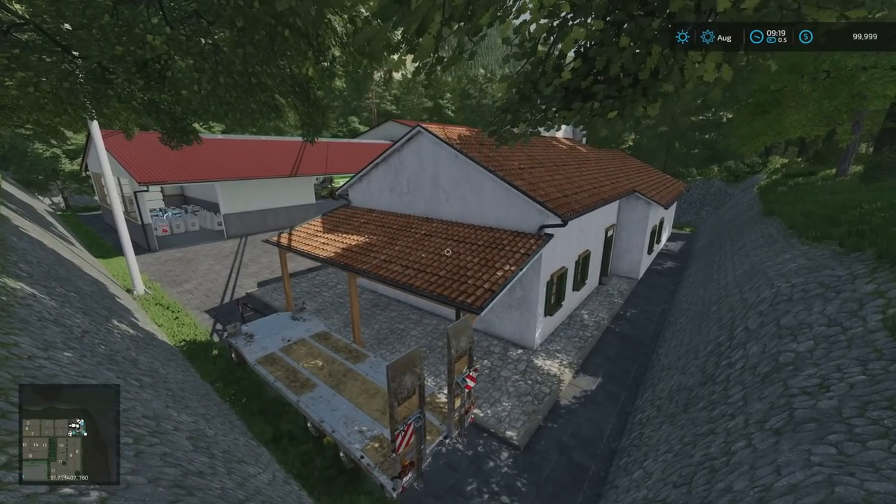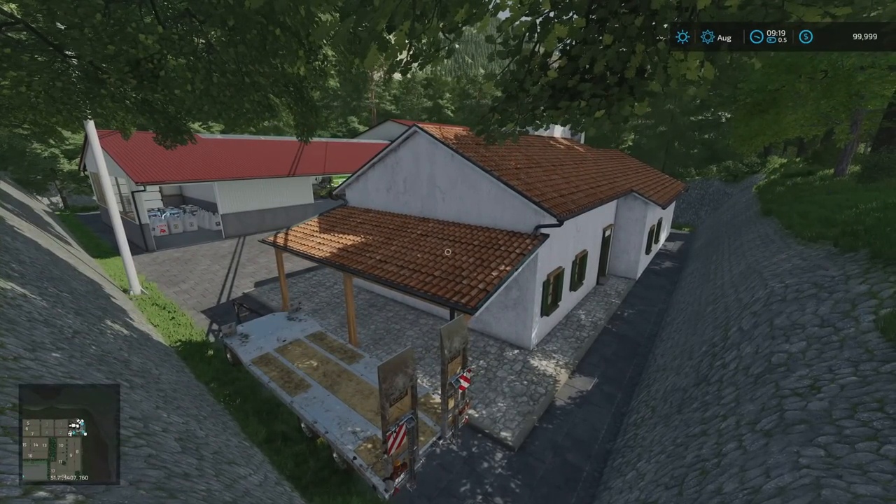On New Farmer with all the machinery, equipment and buildings, you're at 1,374 slots — which is fairly high, already higher than the old FS19 limit. Starting on Farm Manager or Start from Scratch, it's 1,093 slots — still over a thousand with no machinery, no equipment, no buildings.